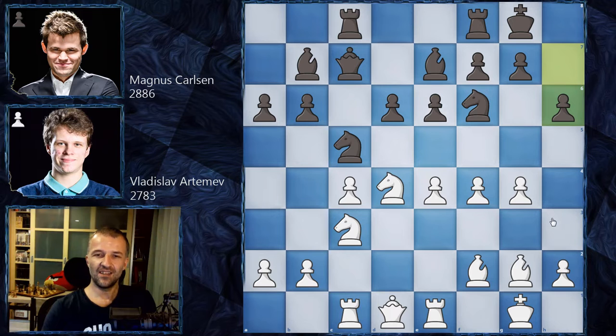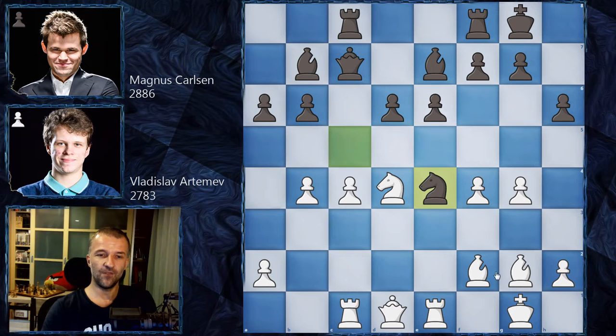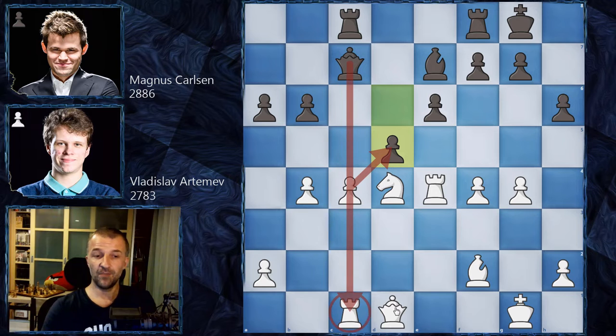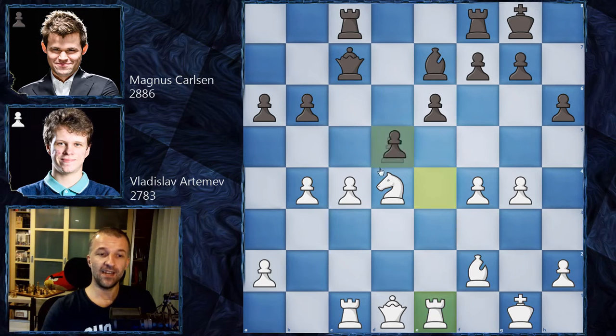But here Magnus Carlsen didn't go for g6, but h6 - and this already looks very bad. First we have b4, kicking the knight. The knight has to retreat, or maybe not, because the engine suggests knight f2 e4 is the strongest. This is where black would sacrifice the whole piece: knight e4, knight e4, bishop e4, bishop e4, rook e4, and only now d5. The rook has to be moved - the pawn cannot be taken because the rook is hanging - so rook e1, then d takes on c4.